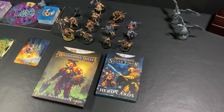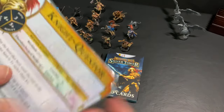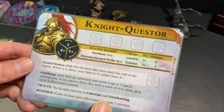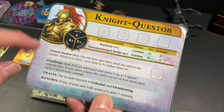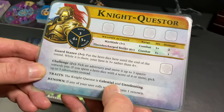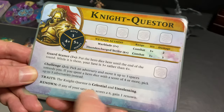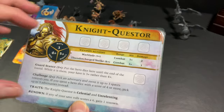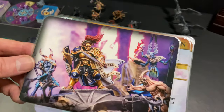The base game of Warhammer Quest Silver Tower comes with six heroes, and I've laminated my original six. What you get is the Knight Questor, which is kind of your tanky fighter class. He's got a guard stance, he can challenge, a couple different traits. The way he gains renown is: if any of your save rolls score a six, gain one renown. So you really want him up front, tanking hits so he can level up.